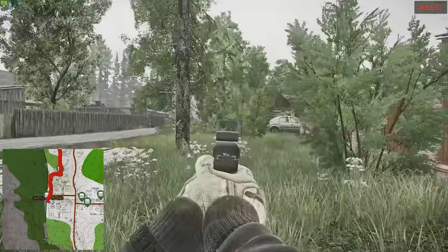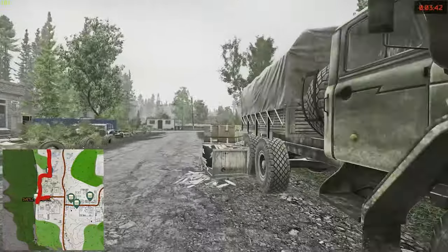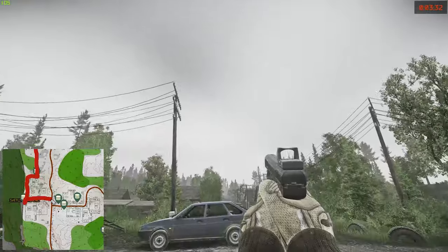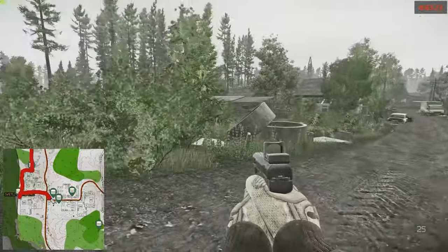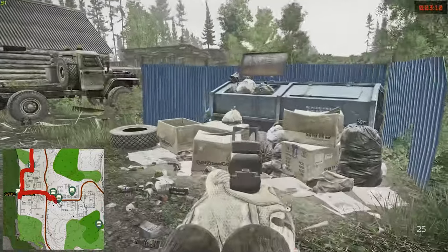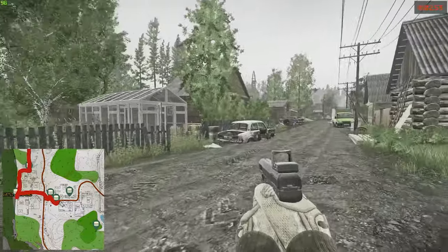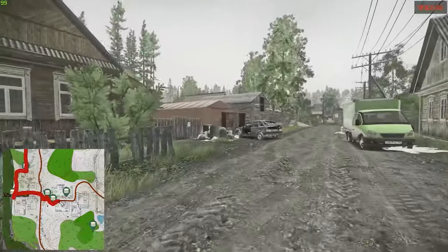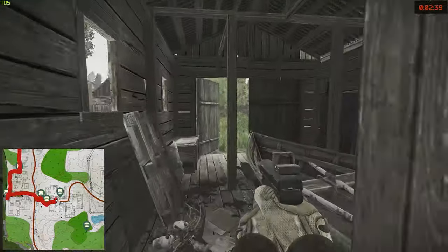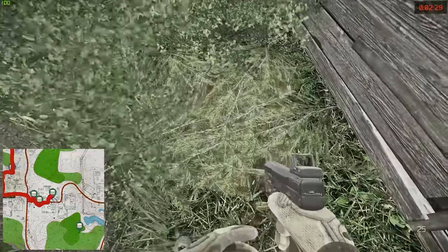We head over towards the main part of the village and find some more stashes on the road between west village and center village. There's one just in this concrete tubing, and across the dirt road there's another one right next to the dump — the trash pile on the blue fences. These ones are usually quite often looted. We carry on down the road towards the cottage side, go through one of the entrances towards the garden through a shed, and around the corner on the right is another hidden stash.